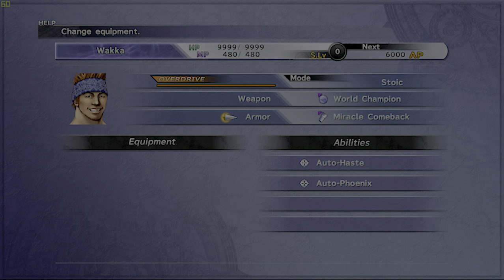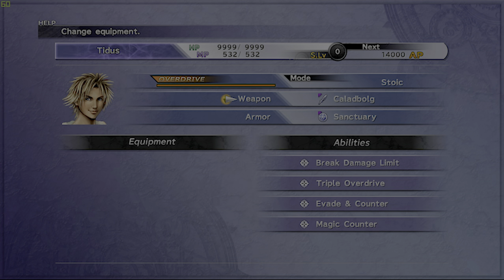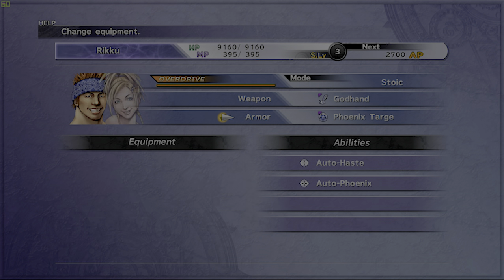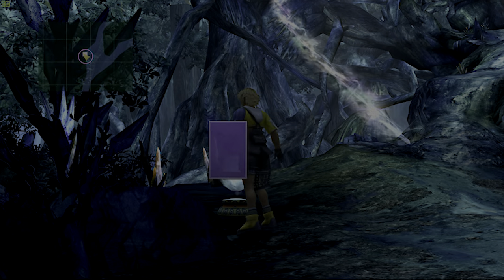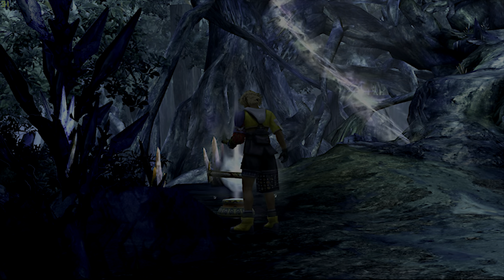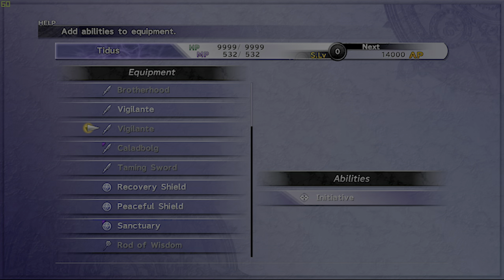Get your characters customized with these abilities. For Ribbon, we got 99 Dark Matters from collecting all the fiends and used it to add Ribbon. I decided to put it on Tidus because he's our main character and links everybody together. Most people would go with Rikku, but I prefer Tidus.